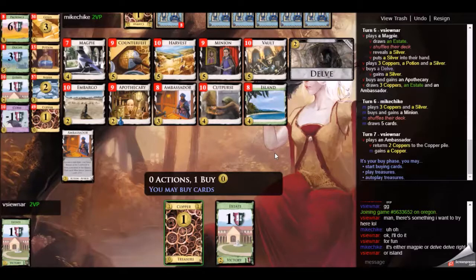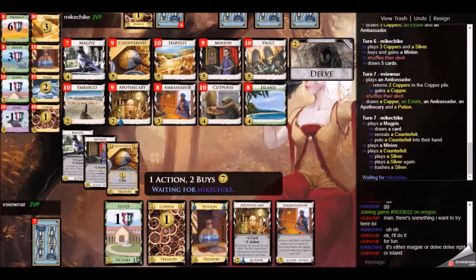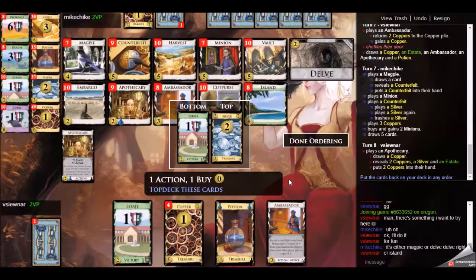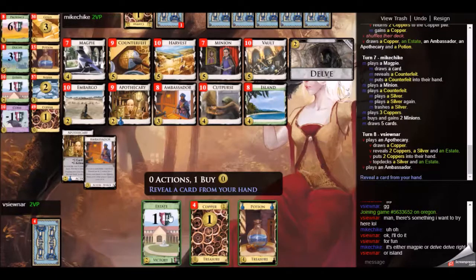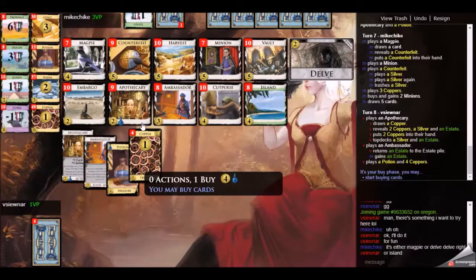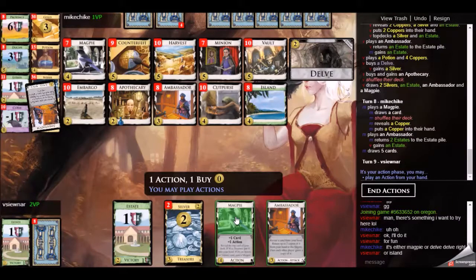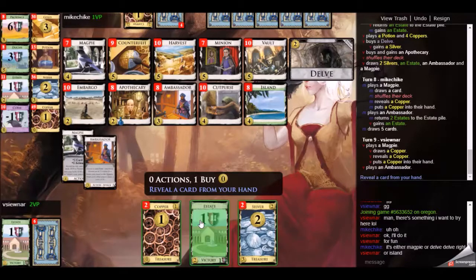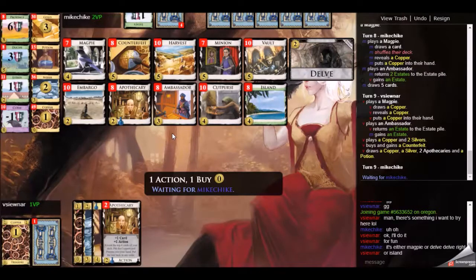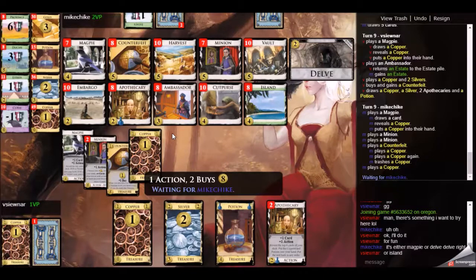I would really like to get quite a few Magpies. If I could win that split, I think that is very, very helpful for me — the Apothecary-Magpie thing should put in some decent work. My opponent gets up to 10 and 2 buys, which is tremendous. He's able to pick up 2 Minions without continuing with his plan. Still using the Ambassador to fling the Estates away, and I pick up Delve and Apothecary. I really need to start getting Magpies now, because the Apothecary only draws Coppers — all these Silvers in the deck, it can't draw them. The only thing that can draw Silvers is Magpie. But I still only have 1 Magpie 9 turns into the game, which is a sign things are not going the way I envisioned.